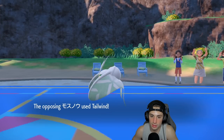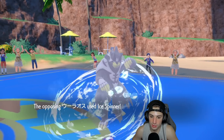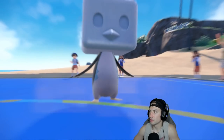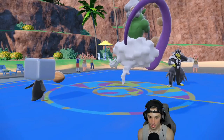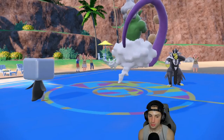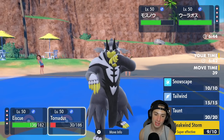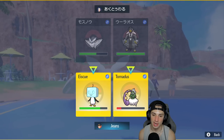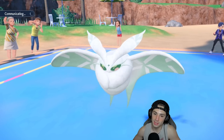Tornadus is going to be able to eat whatever shot he has and set up tailwind next turn. Eiscue uses ice spinner into me — we can actually eat that up! My calculations were correct. I get off a free belly drum this turn. Frostmoth used tailwind — I would love to tailwind next turn. I'm thinking of terrastallizing now and hitting Frostmoth, because if he goes into surging strikes I can eat those shots. I'll set up tailwind on the Tornadus lane.